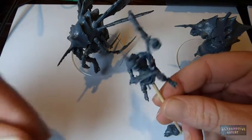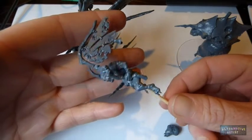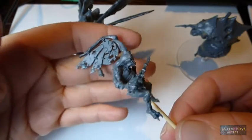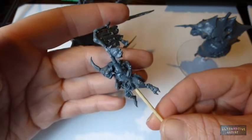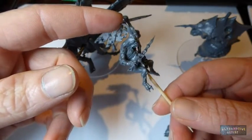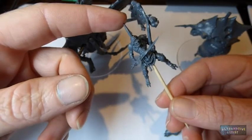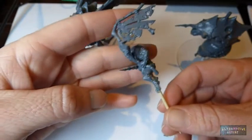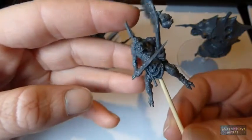Here is my standard bearer — sorry, I said champion when I meant standard bearer. He is quite cool, apart from the plague drones not really having a variety of heads like they did in the actual plague bearer kit. You've only got three heads and they all kind of look a bit similar, which is disappointing. I was hoping they would have a variety like the other guys, and I had some spare heads but I'd used all the unusual ones and only had the plain ones left over.